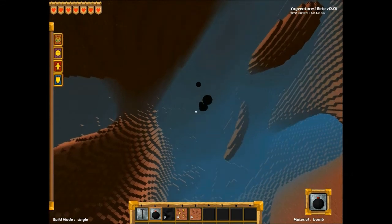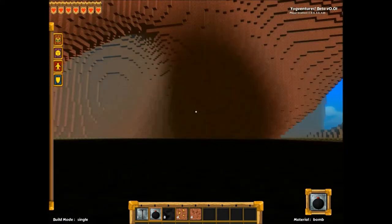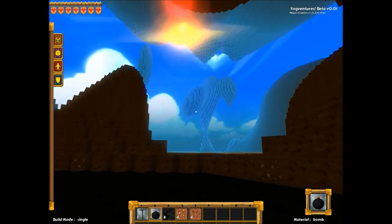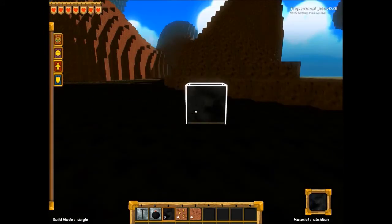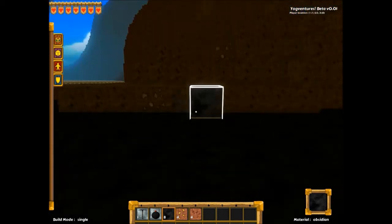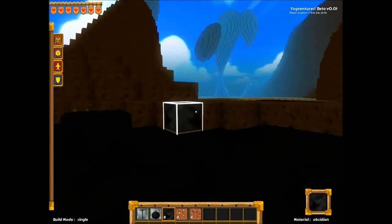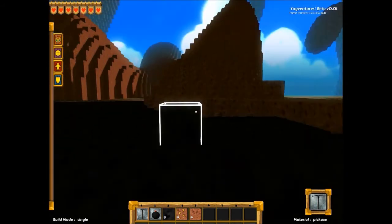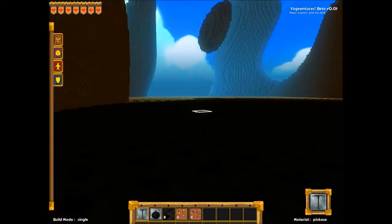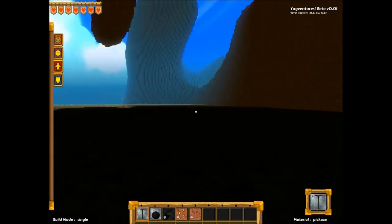It says I've got one in my inventory but I've got unlimited. Mouse sensitivity is a problem. You can select blocks and place them — it feels a little bit fiddly. It's not quite like that other very blocky game, shall we say. Mouse sensitivity is really strange.